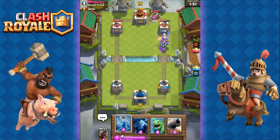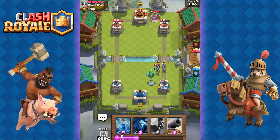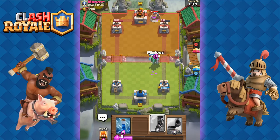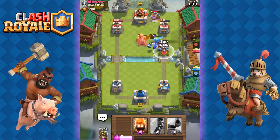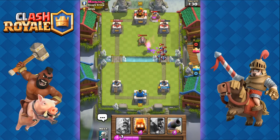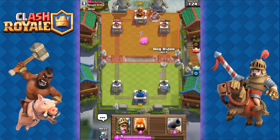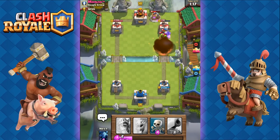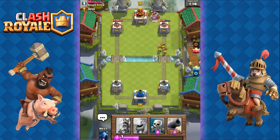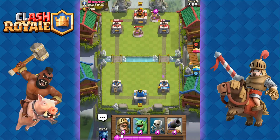We're gonna go with the strong Prince charge move right here. He's gonna go with some minions, so we save the Zap and instead use the Baby Dragon. The reason he couldn't defend very well was because he placed down the pump, spending five elixir there. We go with the minions next. He does have a cannon so I didn't want to go with the Hog Rider yet. We zap his minions, then send out the Hog Rider with Fire Spirits once the cannon's gone. He spends a lot of elixir to counter that combo but we still do good damage — tower is at 710 now.